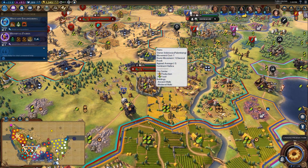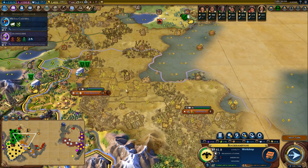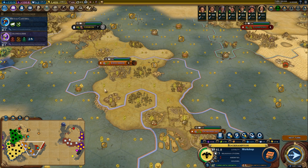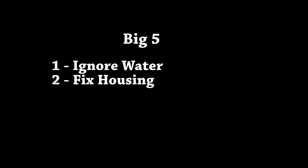That 0.5 housing from the one farm rounds down to zero, so they are still at two housing — which means 70 turns later on standard speed, they only have a full pop city. That is absolutely terrible. The AI does this very consistently throughout my playthroughs, especially common on coastal cities where they don't build a granary or improve the land, so they never get enough housing. You notice it not only when you conquer a city, but just by their growth — if they settle two cities at the same time, the one on freshwater always grows so much faster.